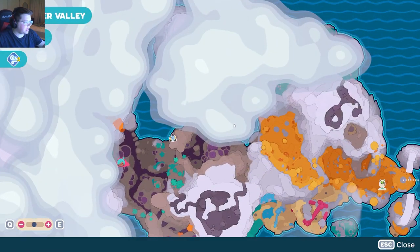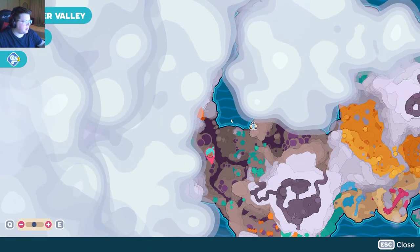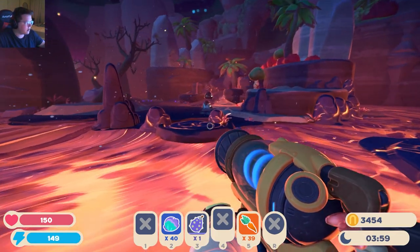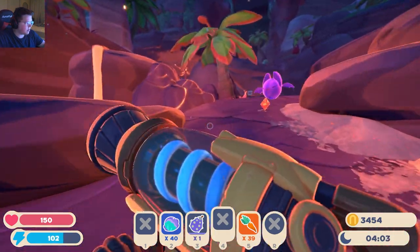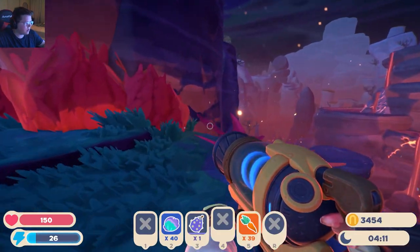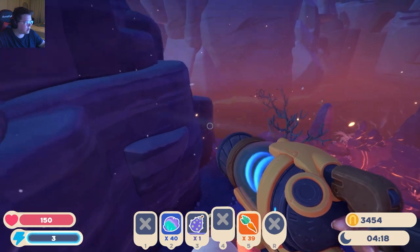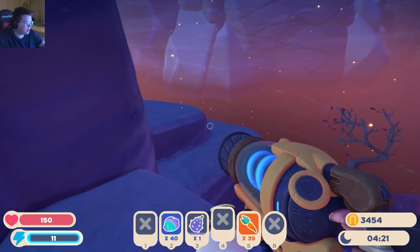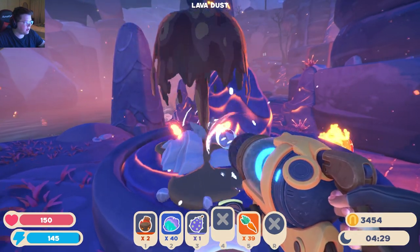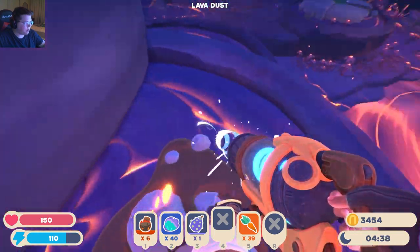Let's see - is that kind of it? I don't think there's anything more in this direction, to be honest. But this portion of the map is still grayed out. Let me see if there's actually something over there. More Tars over there. I don't think there's actually anything over there - yeah, there's like nothing over here actually. I think that might be it.